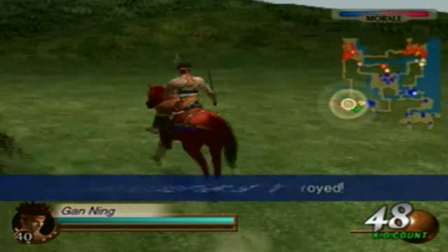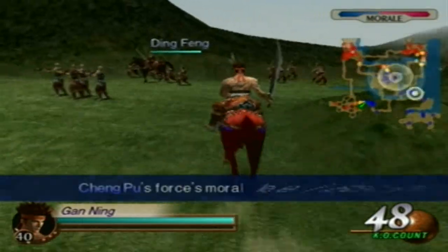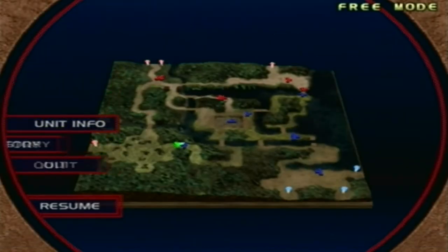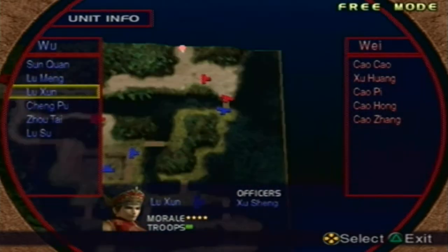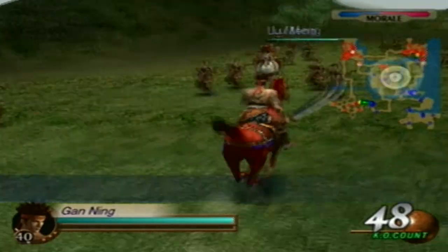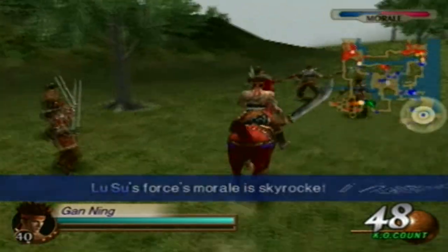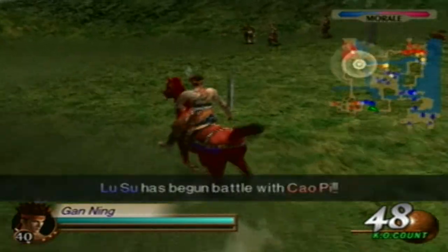Now we're gonna go to the top right and make sure Lu Shun doesn't get killed. I've done this before where pretty much everyone was dead except for Sun Ce, Zhotai, and Lu Shu — those were the only three alive. Now we're gonna try to keep as many alive as possible; I'm not promising I'll keep them all, but we'll try.